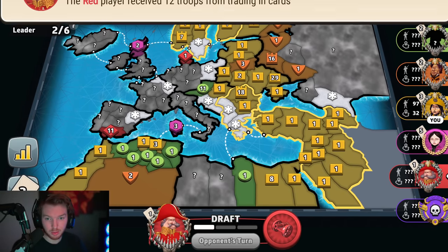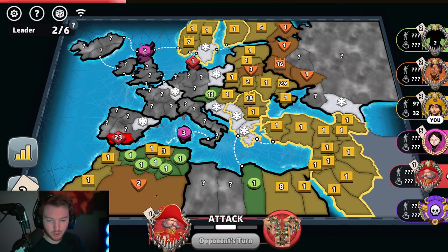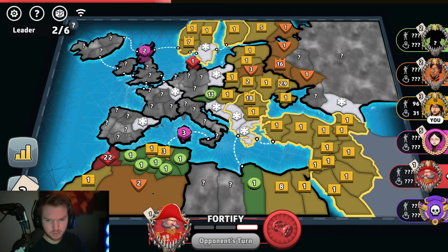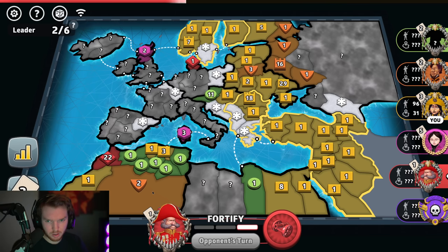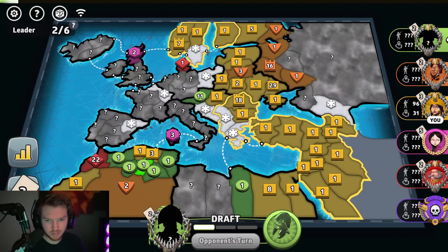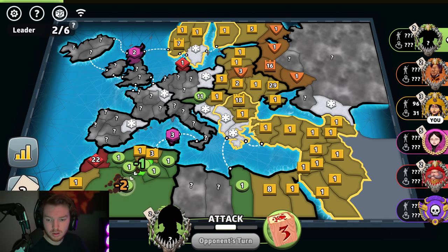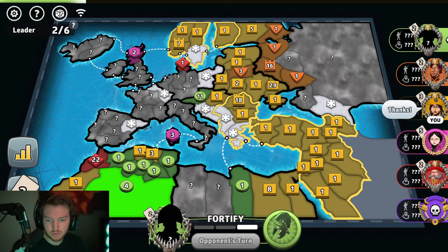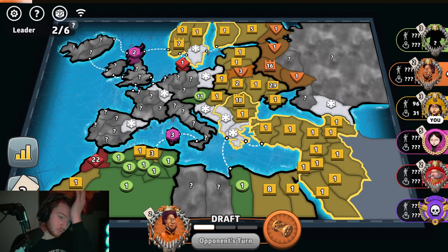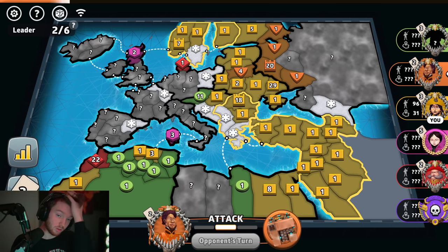He's setting in — he goes south. Hopefully he removes orange as well. That would be huge. I'm gonna have to do it myself. Green's turn — still only getting five. How is this 11 off cap? I would love to remove green, but there's nothing I could do about it.